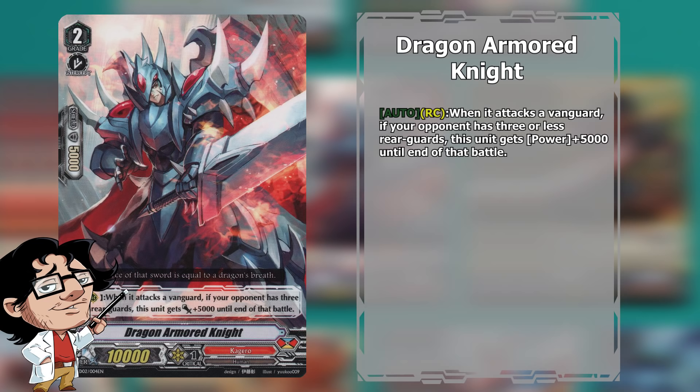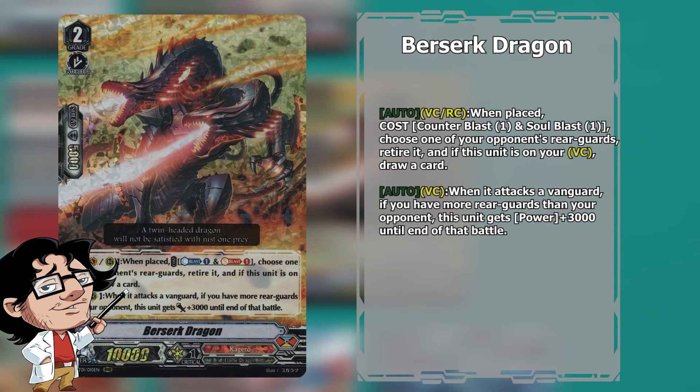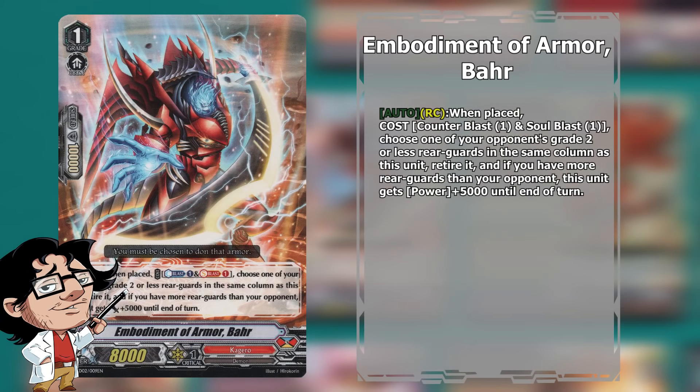For Grade 2s we run 4 copies of Dragon Knight Nahalem — your typical Grade 2 retire card to help get rid of those pesky Grade 1 booster or support cards. We also run 4 copies of Dragon Armor Knight, which forces our opponent to call new cards to the field. If they don't, they leave this card unchecked, giving us easy free pressure that our opponents probably can't deal with in the long term.